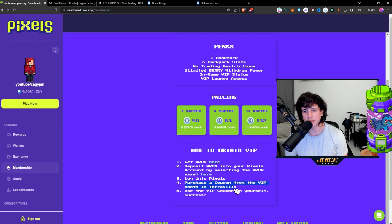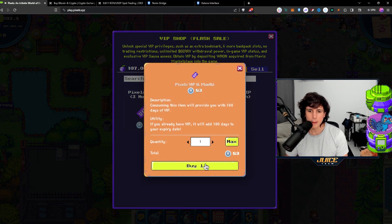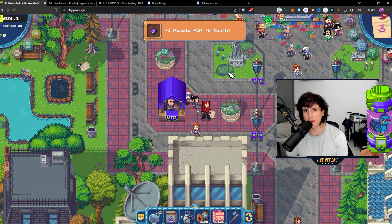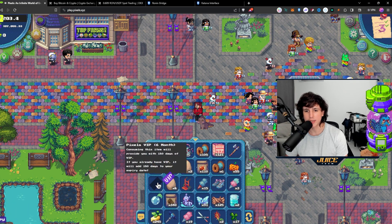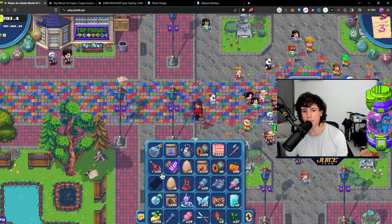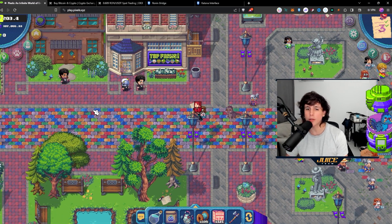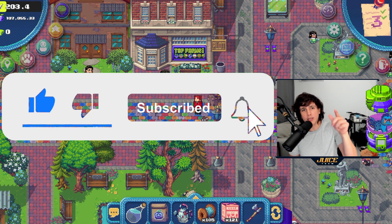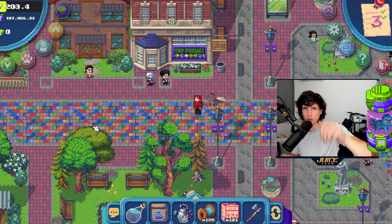The final step is to purchase a VIP coupon from the VIP booth in Terravilla and then use the VIP coupon on yourself. I'm buying six months VIP and storing it for December, at which point I'll grab the ticket and consume it on myself. That's basically how you get VIP in the game. If you have any questions, leave a comment below or join my Discord — I'll help you out. See you next video!